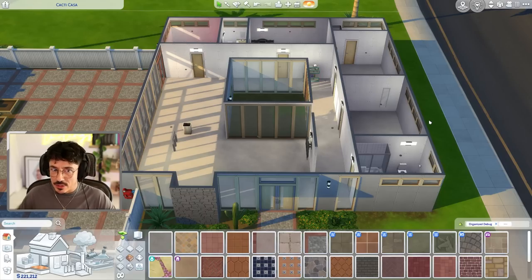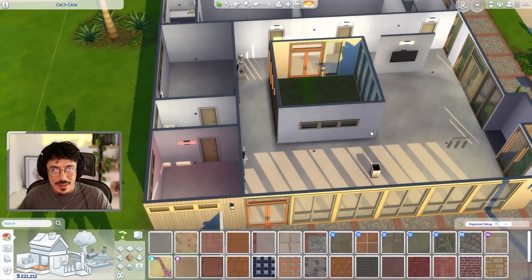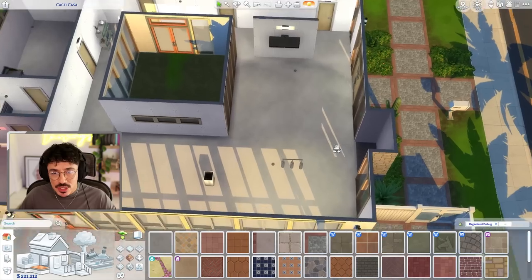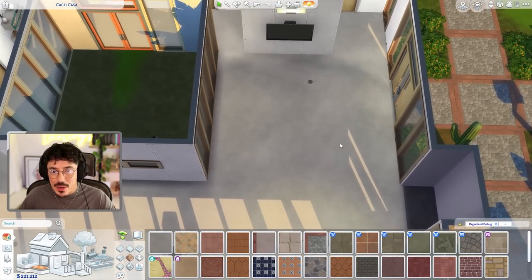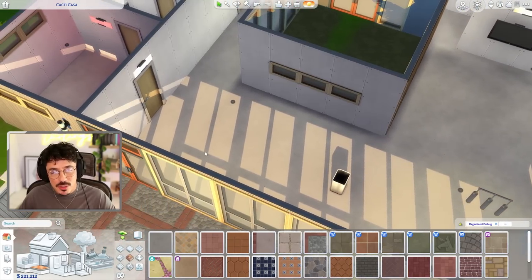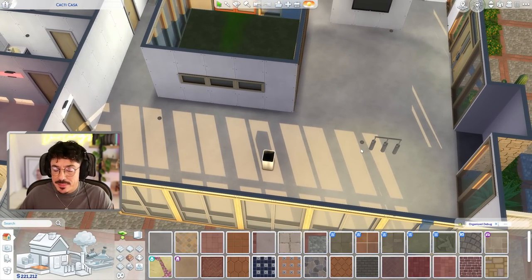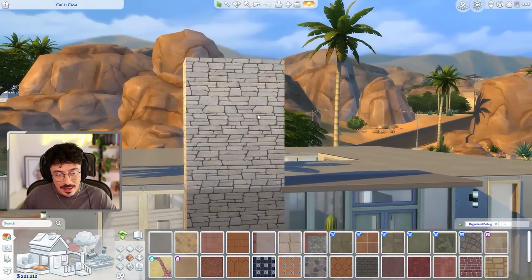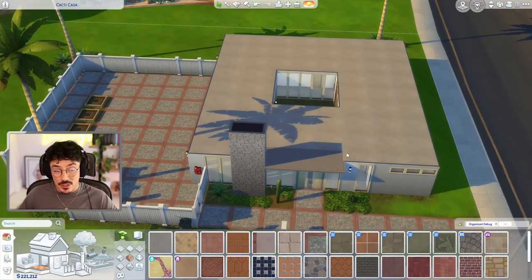I've stripped the house back, taken all the wallpapers off, all the flooring, and just put down a default piece until we can go around and pick what we want. I think I really want to play around with some platforms in this build — especially in the kitchen area. I'll raise the kitchen up a bit higher than the rest of the house just for a little bit of architectural detail. I've also gotten rid of all the wallpapers on the outside, keeping one I like, and now we need to pick a new roofline.